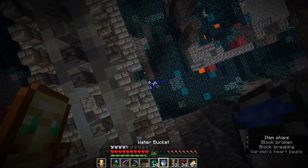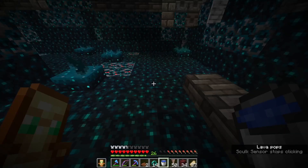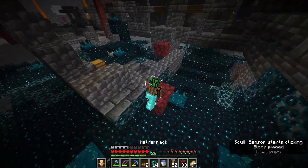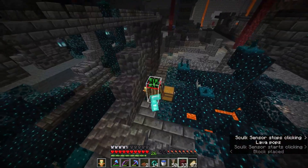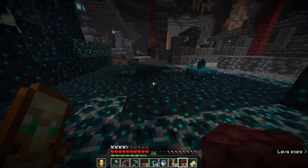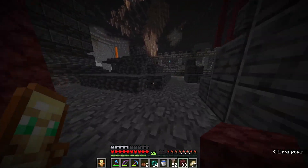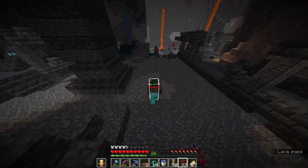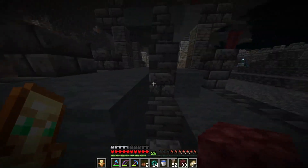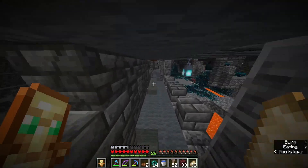That's the second aggroed warden I've eliminated — beautiful. Also when you MLG down, make sure there are no skulk triggers on the ground. If you're not sure, just slowly come down. I highly recommend you go into your single player world and practice this strat before using it on a world where dying would matter. You do need to get the hang of it — it is a bit weird but it's a relatively consistent way to deal with wardens.